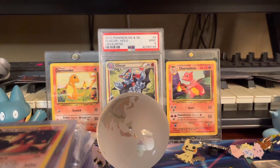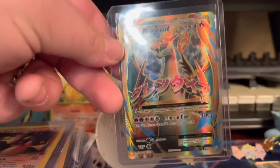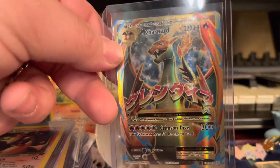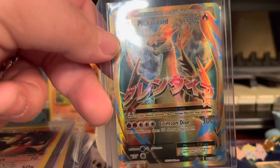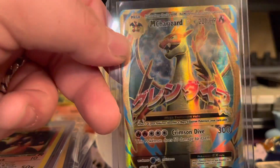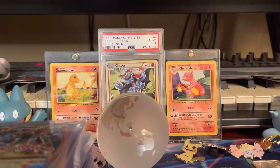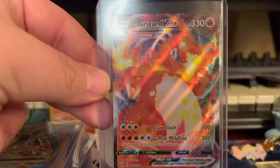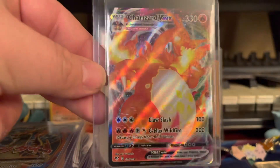We have the Dark Charizard, then the Evolutions Mega Charizard EX — my son and I pulled this one not too long ago and I love this version of him. And we're going into the Darkness Ablaze Charizard VMAX — this card is so sweet, he looks like he's scorching everything.